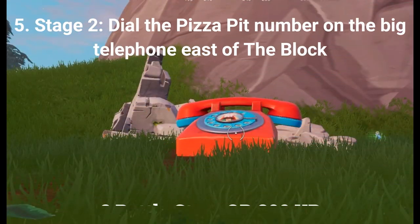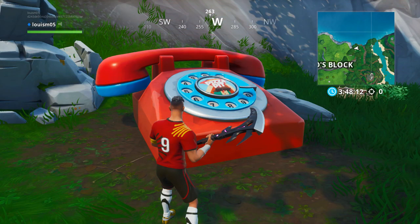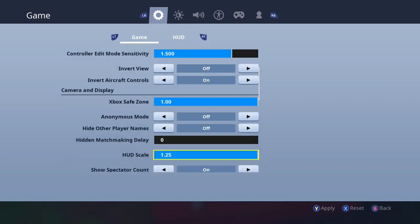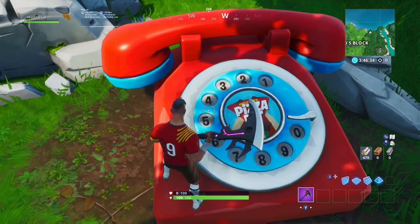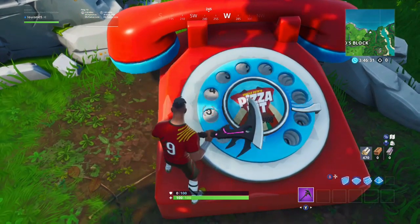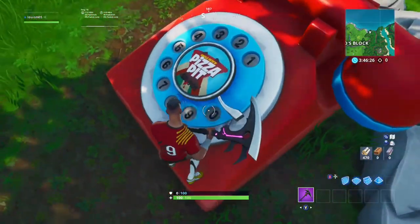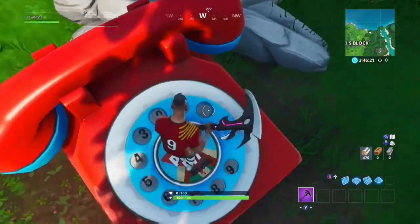The second stage for the fifth challenge is to dial the Pizza Pit number on the big telephone east of The Block, worth 3 battle stars or 300 XP. The location of this phone is northeast of The Block. Once you get there, it is pretty much the same as the Der Burger phone — there is a number on the front and you can hit the numbers with your pickaxe or shoot them. The number for the Pizza Pit phone that you need to hit in order is: 5, 5-5, 0-1, 9-8. Once you hit those numbers, you should hear it ring again.